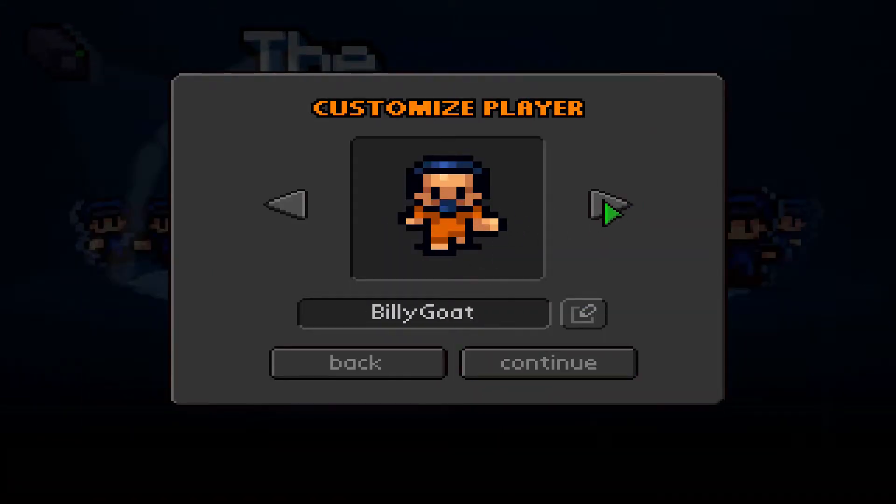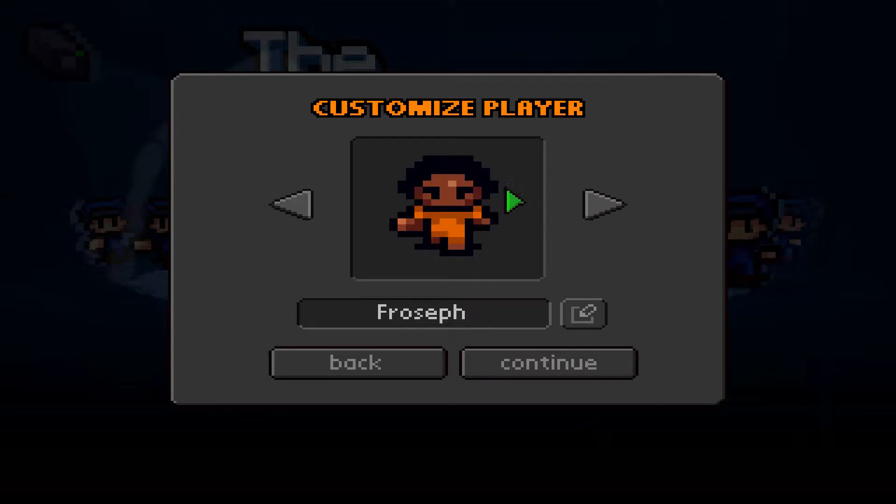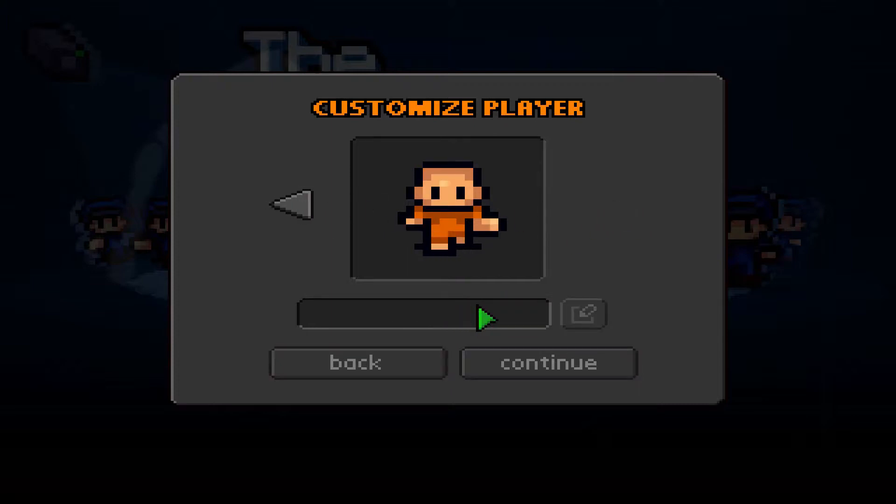We gotta choose a player. Let's see who we got here. We got the normal kid with blonde hair, a nice old timer with gray hair, got a billy goat with a goatee, Frosive with black hair, Tango with orange hair, and Amaru with no hair. I am going to go with Amaru - had a tough time in jail, all his hair fell out. We were nervous but we're gonna escape now. We're done with prison life.